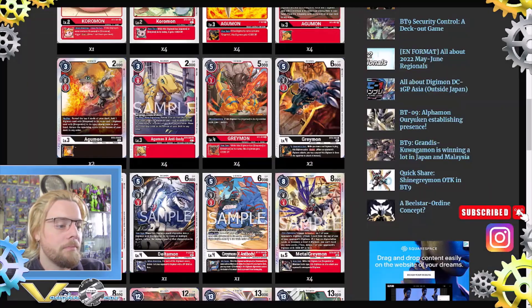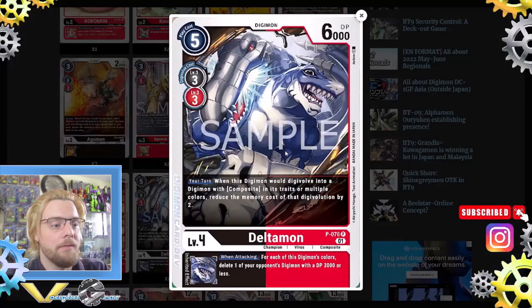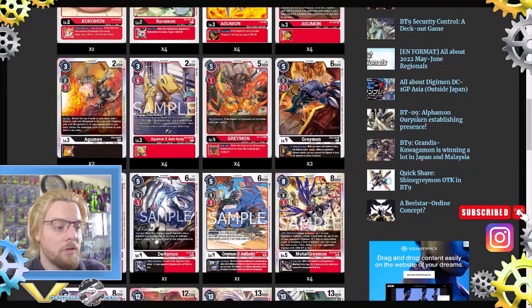One Deltamon: your turn, when this Digimon would digivolve into a Digimon with composite in its trait or multiple colors, reduce the memory cost of that digivolution by two. So if you digivolve into any of your level fives with two colors — the Metal Greymons — you can decrease it by two. The inherent is: when attacking, for each of this Digimon's colors, delete one of your opponent's Digimon with 3000 DP or less.